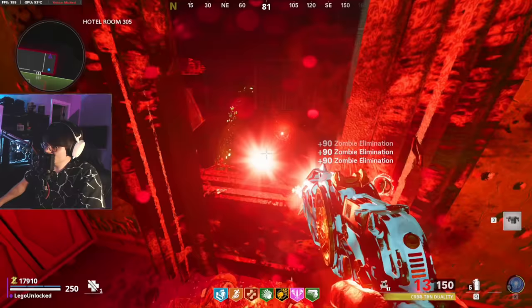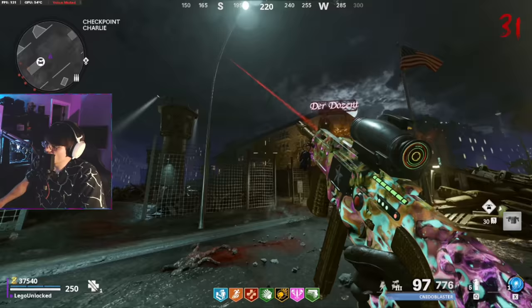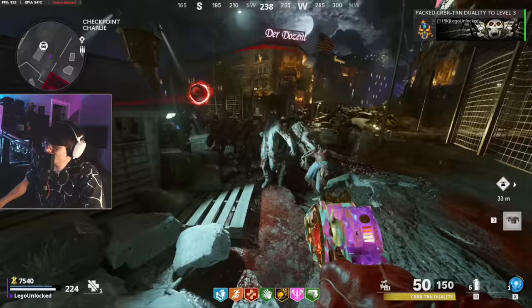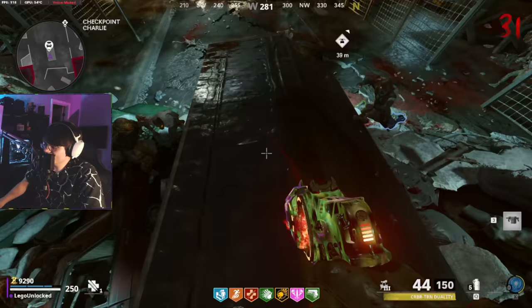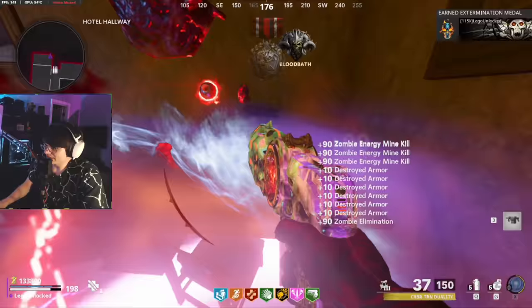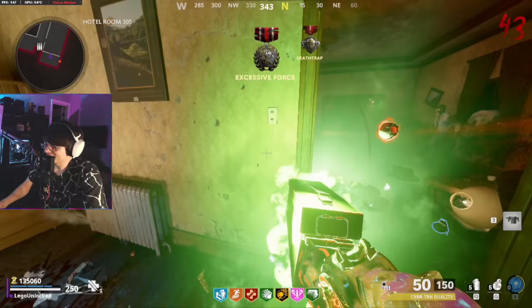Round 31 - let's go ahead and put the final pack-a-punch camo on the Neurotransmitter. That gold accent all over this weapon looks beautiful. I think this is my favorite one on the Neurotransmitter out of the three. Let's also pack-a-punch our wonder weapon that we got from the bunny for the third time. I'm still working on making my way up to higher rounds. The Energy Mine is fun to use but it's definitely not something I would ever choose over Ring of Fire. I'm camping in the hotel room 305 strat and I don't think Energy Mine is gonna carry us all the way to round 55.